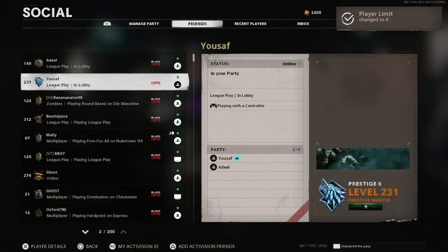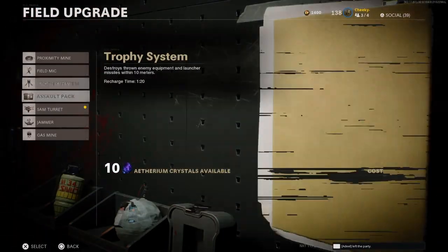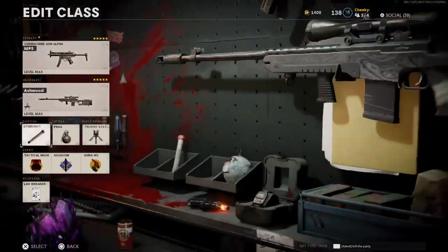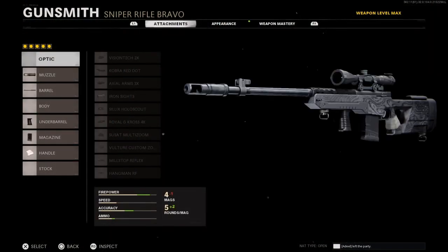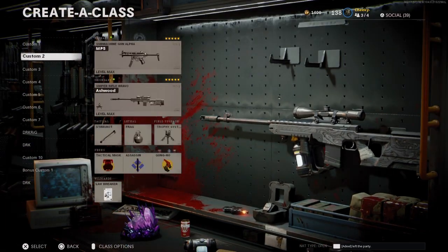So as you can see top right, players change to 4. Once you've changed to 4, simply press circle, go to field upgrades, and change it to trophy system. Once you've changed it to trophy system, as you can see I've got my online class, my multiplayer class. You just want to simply head over to gunsmith, go to appearance, go to camera, and put on any zombie camera.